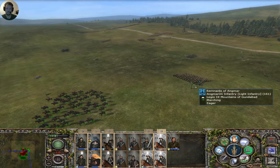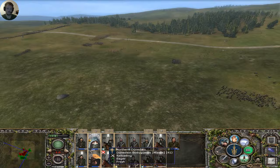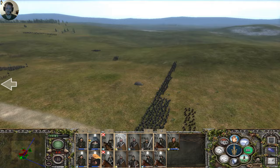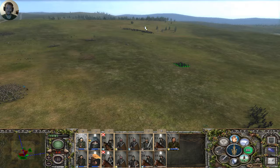We're about to deal with that archer group, and then come over here and deal with these Angmarian infantry. The fact that I'm drawing away infantry formations is what I'm trying to do here — I don't want to face them as a big conglomerate. I want to face a small contingent from the actual force.